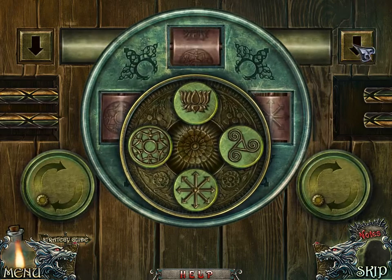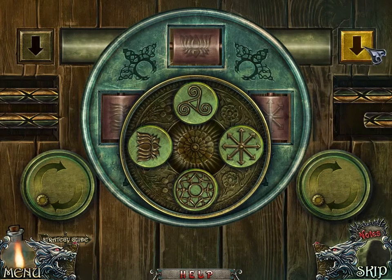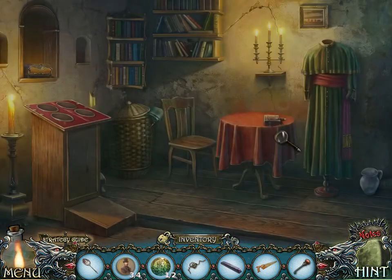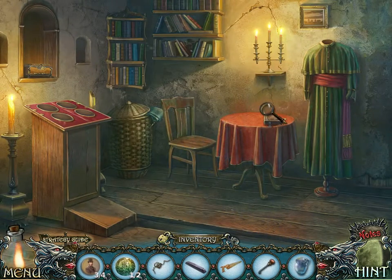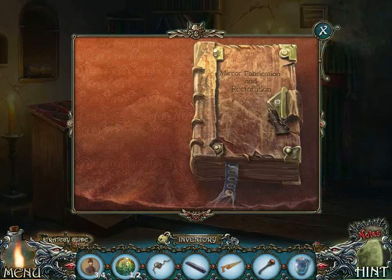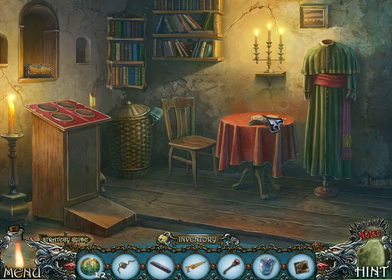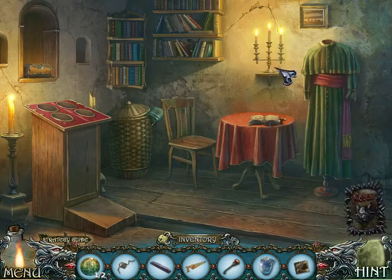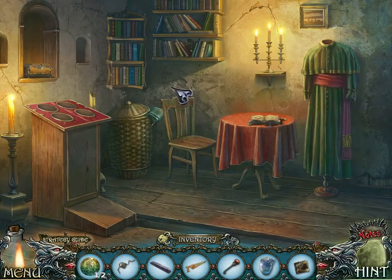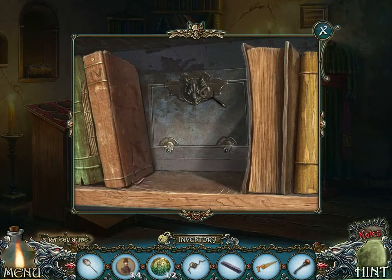Rotate here. The video ends when we're finished with this room. This looks like the sacristy where the priest got dressed before mass. Fixing mirrors. We were supposed to read the book on fixing mirrors. I guess we didn't. But don't worry, we'll be fixing mirrors eventually. We want to fix our magic mirror that shows who the werewolf is.